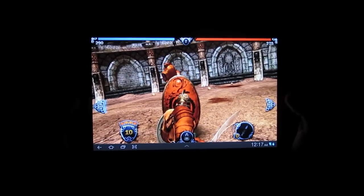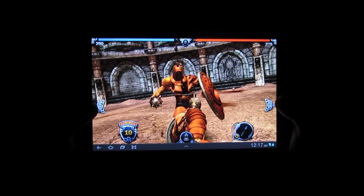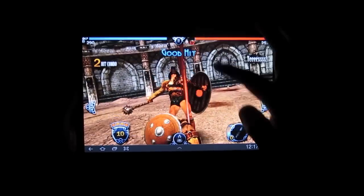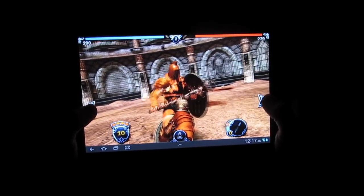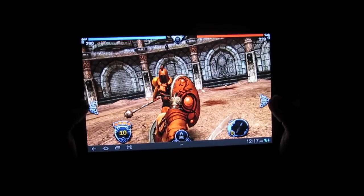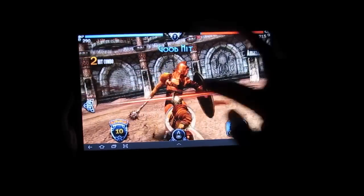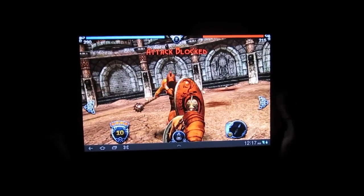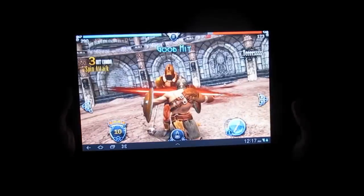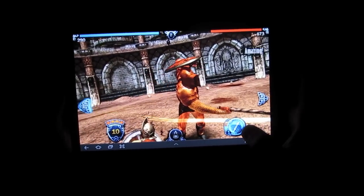The way the game works is you have a little triangle on the left and a little triangle on the right. You move left and right to dodge their attacks, and then you attack back. You only have so many attacks you can do. As their attack speed gets greater, your attacks will have more time. Starting off, I'm just going to do simple combos — and that's an execution of a combo right there.